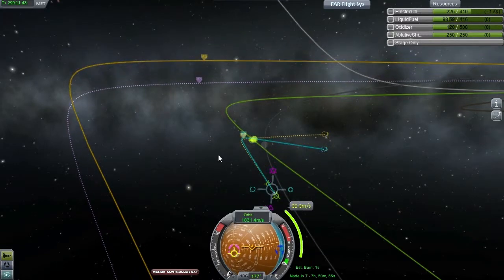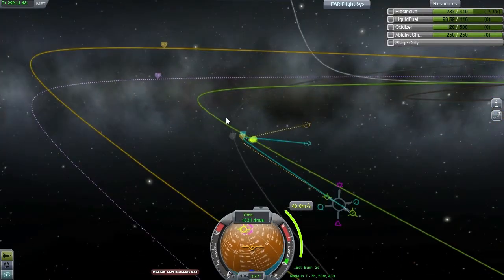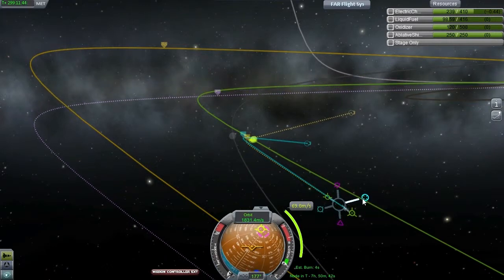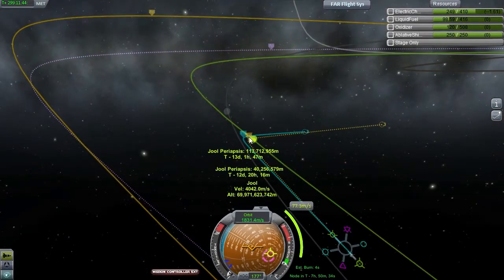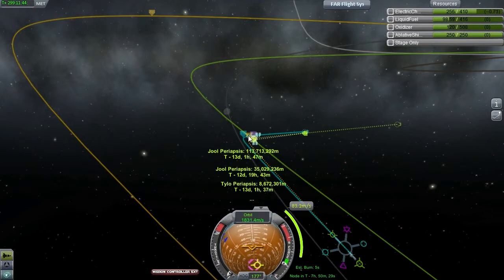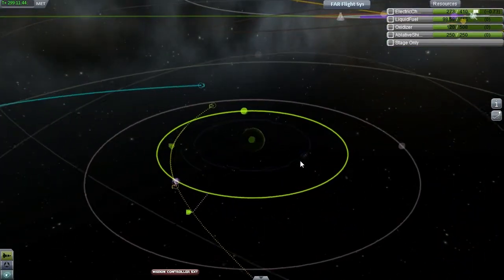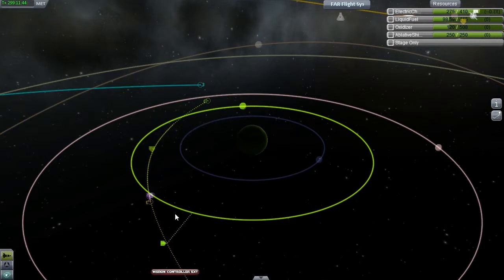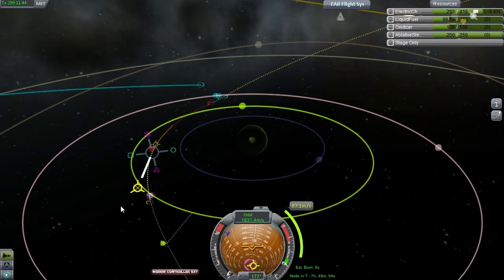I also need to reduce the periapsis to get a little bit of aerobraking done — I stress a little bit because I don't want a repeat of last mission, which was pretty horrible. Joule periapsis: 35 million somethings. Doing this, we even get a Vol encounter — isn't that something? We get a flyby with Vol, and if we do this, we can play it safe: spend 87 meters per second and get a Vol flyby. We can check how much delta-v it would take to brake into a Joule orbit — 1,100 meters per second.